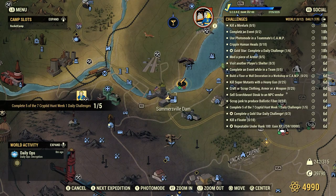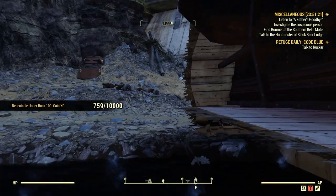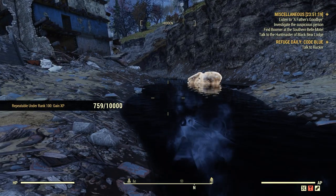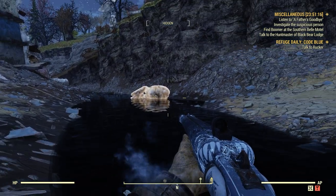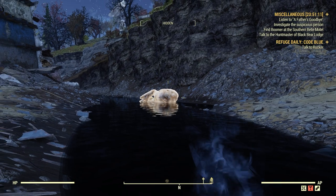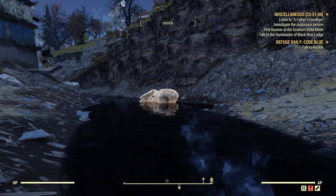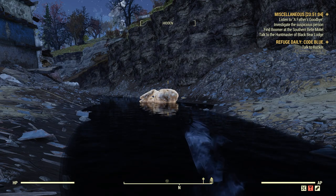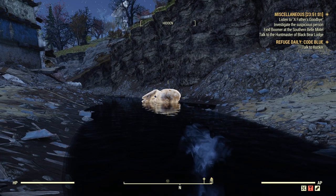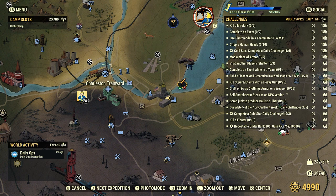We're just down here by the Somerville Dam, just a tiny bit to the west. Now, if you're on the same server — and if you don't know this — the Grafton Monster here has a 30-minute cooldown. So if you come here, kill it, and stay on the same server, roughly around 30 minutes the Grafton Monster should be back, unless they changed it in a patch. The same goes for the Grafton Monster that spawns over by the Charleston Trainyard — same kind of deal with that guy.